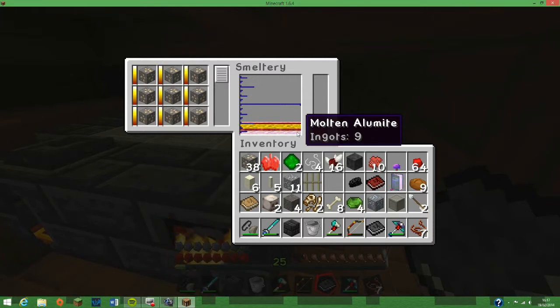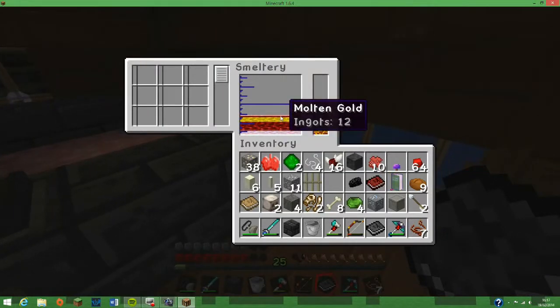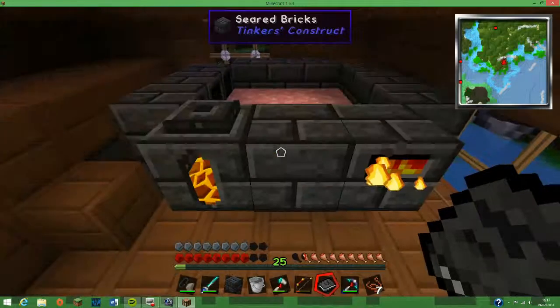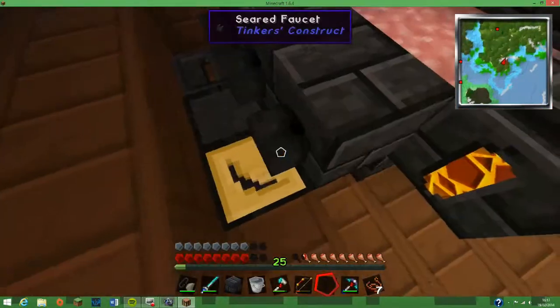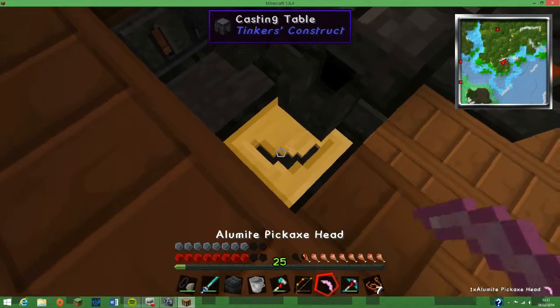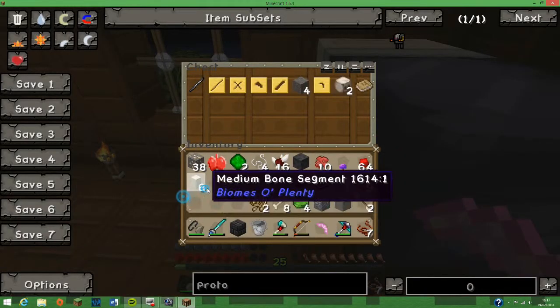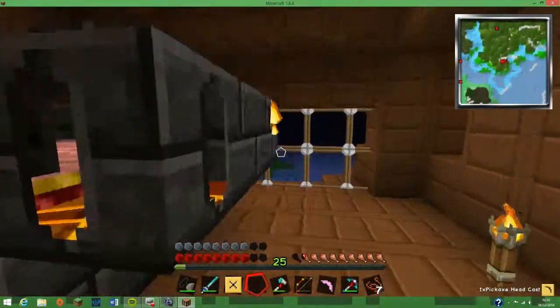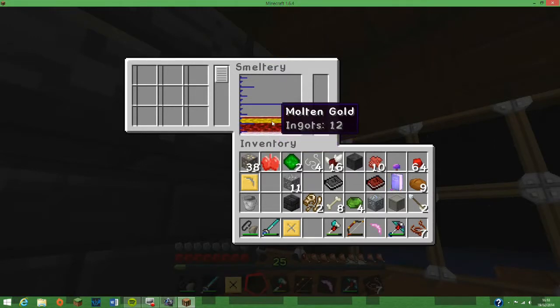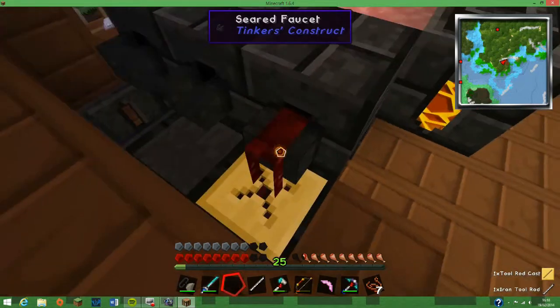Nine ingots of alumite — this has to be stronger. Alumite at the bottom. I'm sorry Mark 2 but you're not going to be used a lot. Look at that pink power! I should have shoved some stuff in here — tool binding and that tool rod. I don't particularly want to make this out of alumite; I'll make the binding out of iron again.